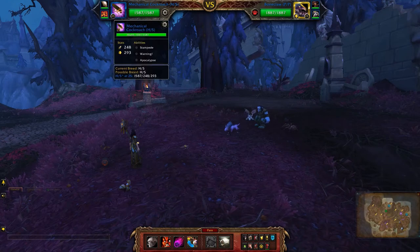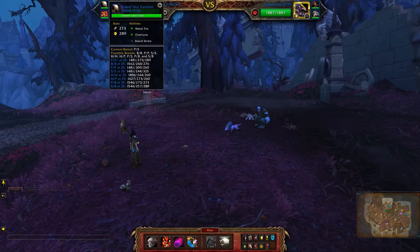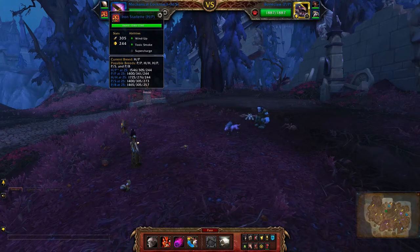For my mechanical team I'll be using the mechanical cockroach, the Rabid Nut Variant 5000 which is a power speed breed, and the Iron Starlet which is a health power breed.